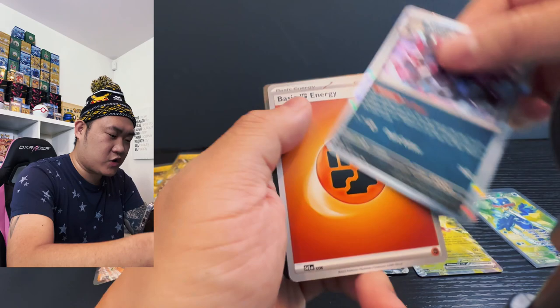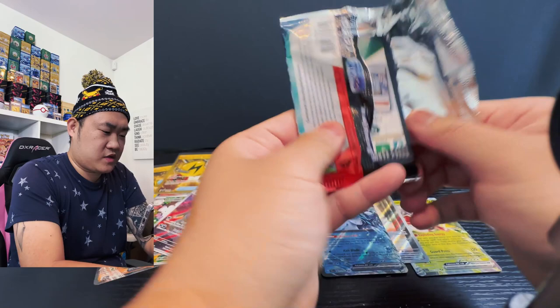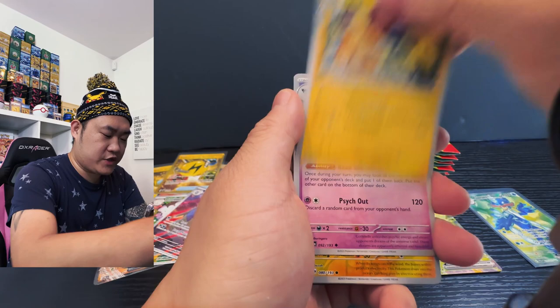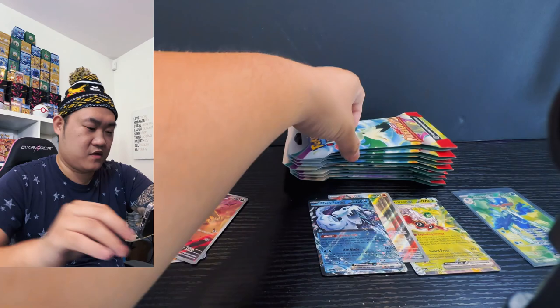Hydreigon, moving on. This one's sealed really really tight. We have a Slowpoke card, Wooper, Pikachu, Kubfu, Holosand, Rhydon, and we got a guardian thing and a wardrobe, Squirtle, Tinkaton — still tight for no reason. Moving on.